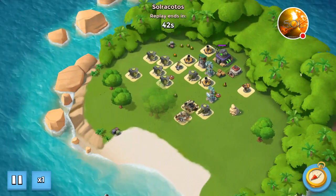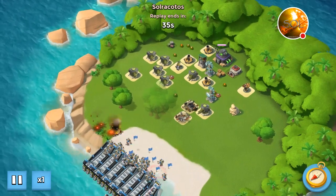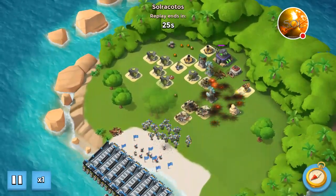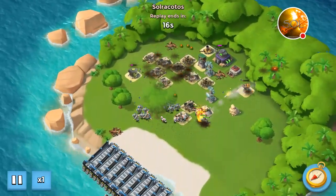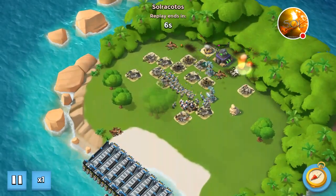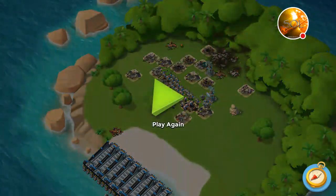Here on stage three, I took out that boom cannon with one artillery shot — it had about 6,000 health. If you're imitating this at lower level it'll probably take two shots. Besides that, this stage is pretty easy — the machine guns are just outside of range, and if they're inside range the medics can out-heal it quickly. One or two barrages from the grenadiers was enough to clear the entire site. With grenadiers you just pick a side and go for it — in this case I picked the center and it worked really well.